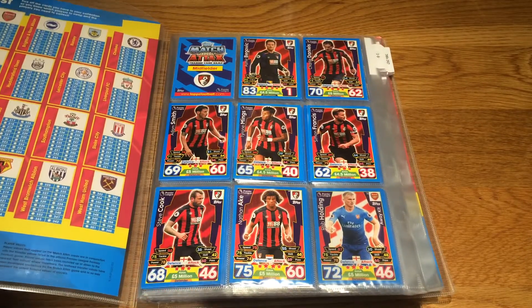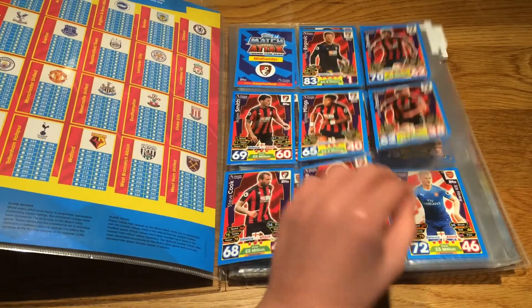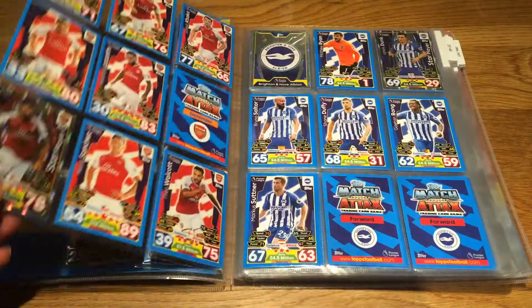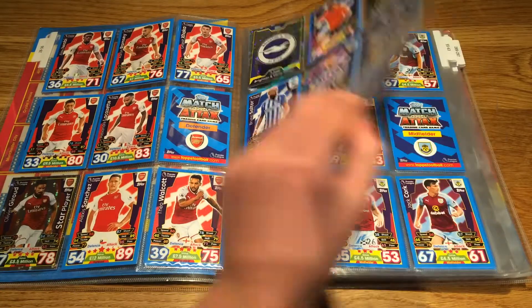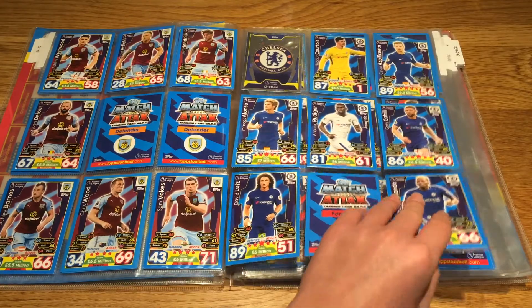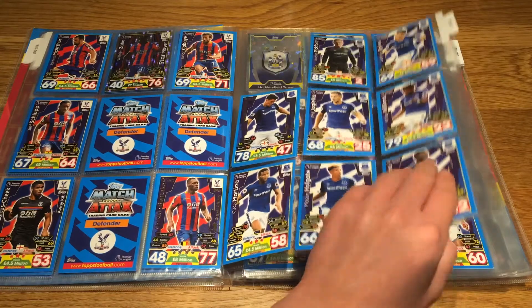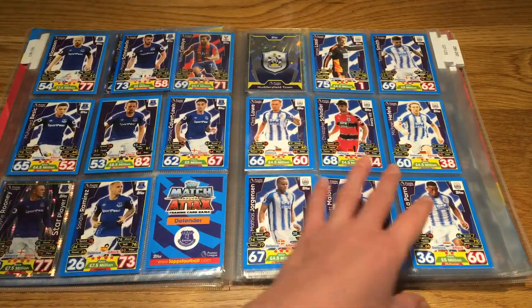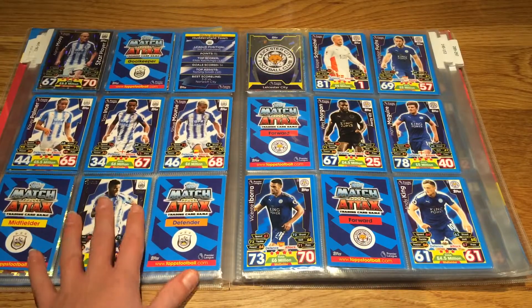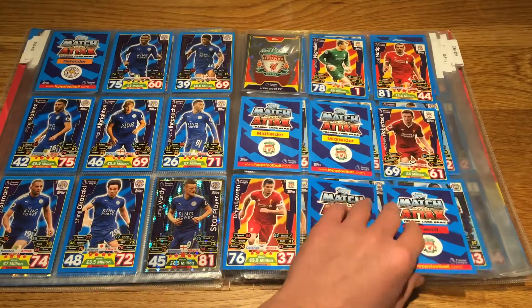First up, we start with Bournemouth. By the way guys, I haven't completed any of these collections yet. So we start with Bournemouth — let me just move it to the side so you can see both teams there. We've got Arsenal, Brighton there, Burnley as you can see. I've only got a few more cards left to complete. Chelsea there, Crystal Palace, Everton. I've done very, very well in Everton, as you can see — the defenders' side. Huddersfield: completed all the defenders but not the attackers, I've struggled with them. Leicester — did very, very well in them.